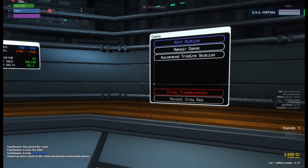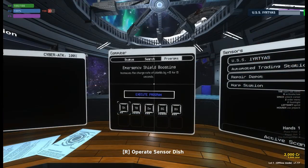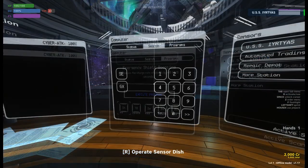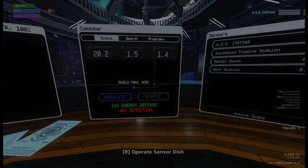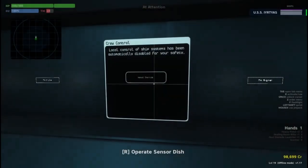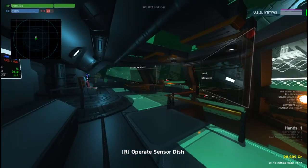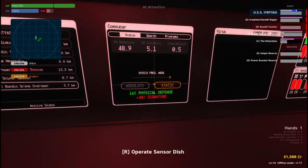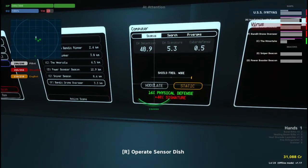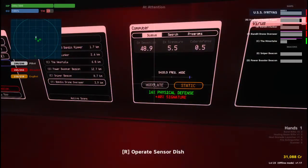During space combat, you're going to be very busy on your science screens. Knowing how to use all three efficiently in combat will drastically increase your crew's chances at survival. The most important screen is the one labeled computer. If there is a full system shutdown, you will unlock the screens from here upon the engineer's request. In the Systems tab, you'll see EM Detection, Signature, and Cyber Defense, all of which we'll talk about in the next section.